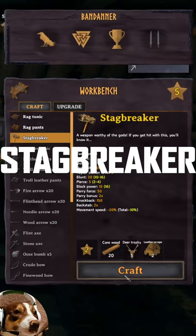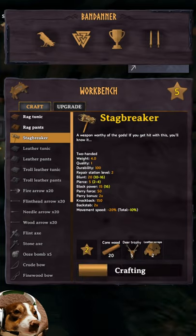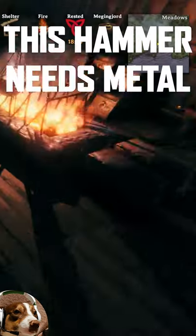The Stagbreaker is a fantastic weapon early game in Valheim. It's way above the power of the other weapons available to you early on. To craft it you need 20 corewood, 5 deer trophies and 2 leather scraps.